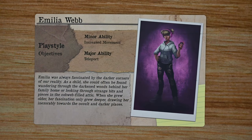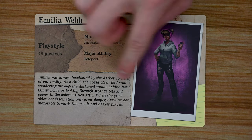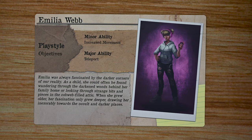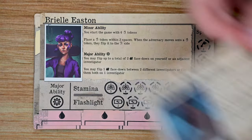On the back of each investigator's card is their play style, minor and major abilities, backstory, and a full image of that investigator. There will be a number of these included in the game and more may be unlocked through stretch goals, such as Amelia, Clara, Briella, and Asher.